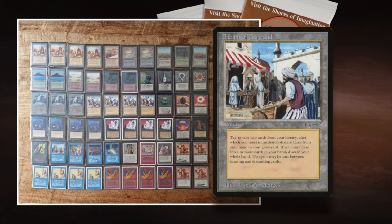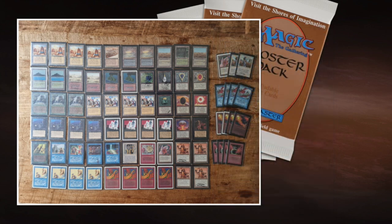That card is Bazaar of Baghdad, a land from Arabian Nights. Tap it, draw two cards, then discard three. The funny thing about this land is that back in the day, people didn't really appreciate it — it was considered bad because you draw two but lose three. Of course, things have changed since then, and now in old school, already for a long while, this has been a very good strategy.